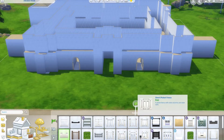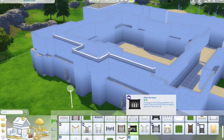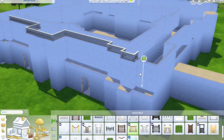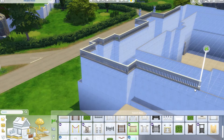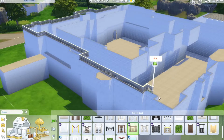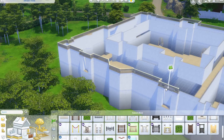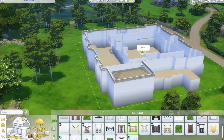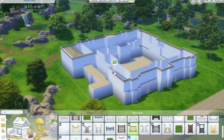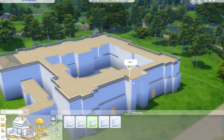In this bit I'm just trying to add some detailing around the build, with a lot of deliberating about what actually needs to be picked. One thing you may notice is that I don't have all the expansion packs or stuff packs — I've basically just been buying them as I go. For this build I bought the vampire pack because it has a lot more older items that would be useful here.